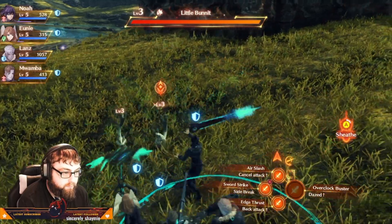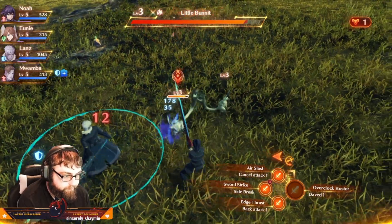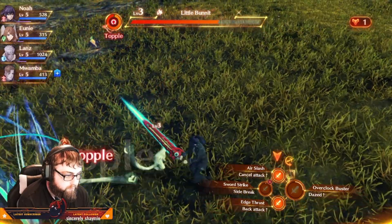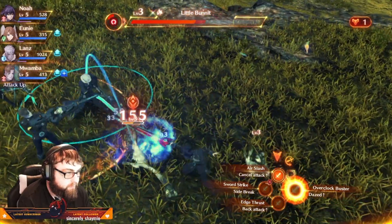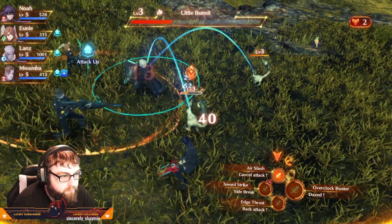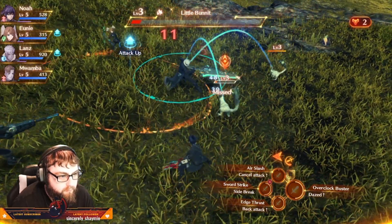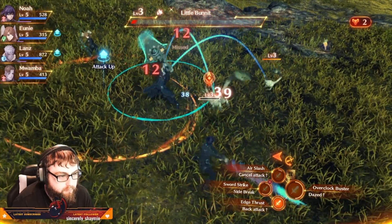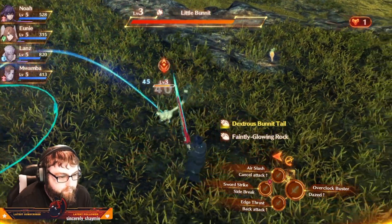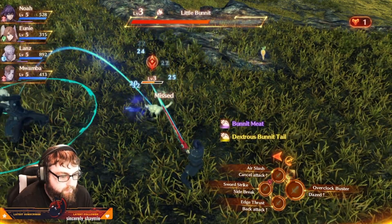Here we go, guys — let's give him the usual, Noah. We got the initiative! Go here, I got something for you. Hotball! Powerball! Crash out — enemy reinforcements. Air Slash! This isn't too bad — nice one, Wamba! It's all coming together.